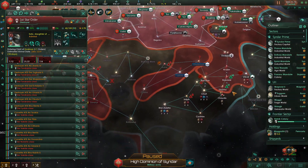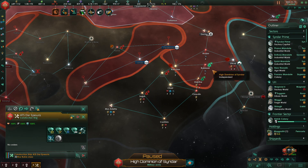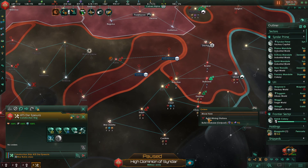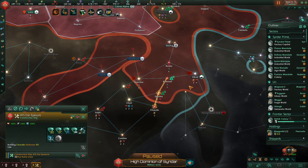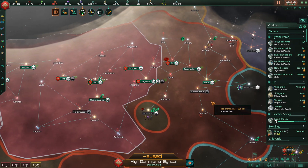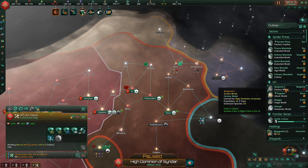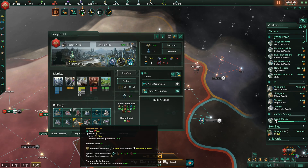Do we have a science ship somewhat nearby that can research all that stuff? I don't think we do. Let's go ahead and build some mining stations there. We have some more that we can do down here too that I need to make sure I stay on top of. Honestly, there are a ton of things, peacefully, in my territory that I need to do, that I just haven't had the opportunity to do because of all the stuff going on.